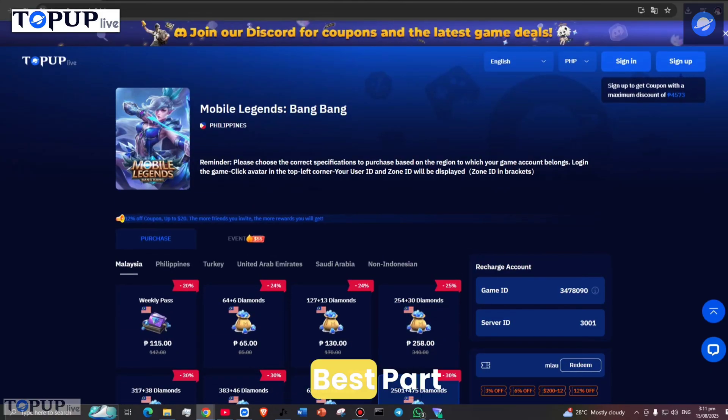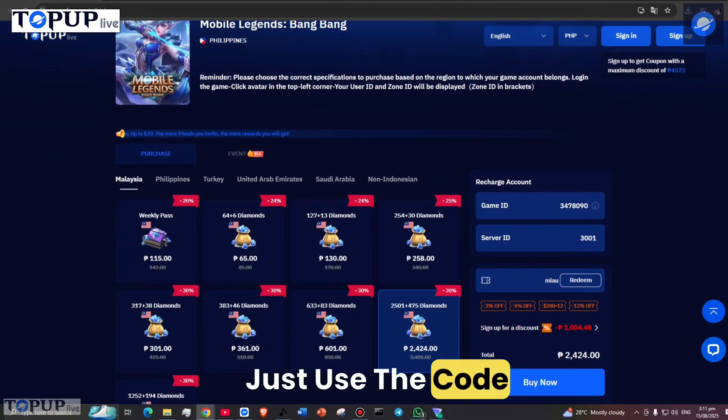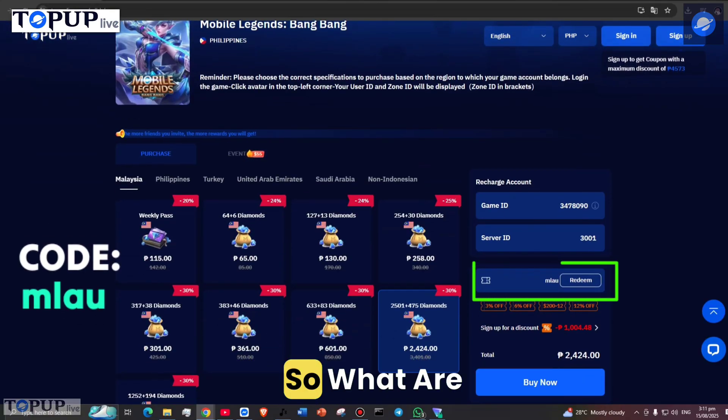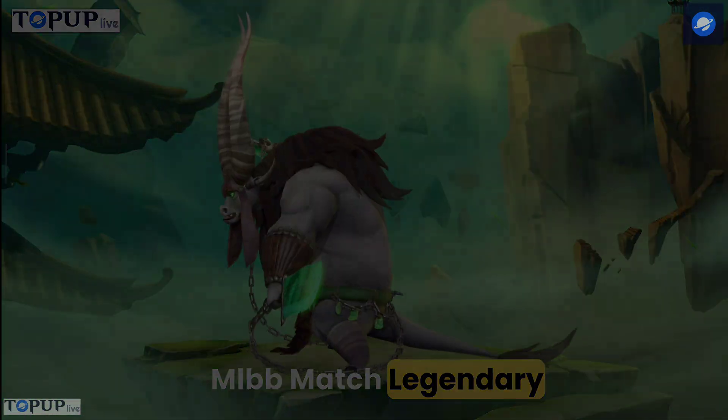No more waiting, no more risky sites — just pure instant power-ups, anytime, anywhere. And here's the best part: you can get 12% off your top-up, just use the code MLAU at checkout and save while powering up your game. So what are you waiting for? Visit TopUpLive now and make your next MLBB match legendary.